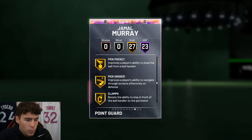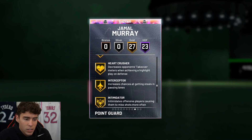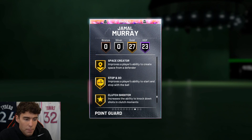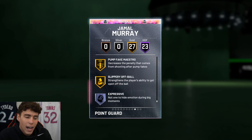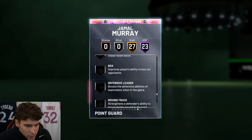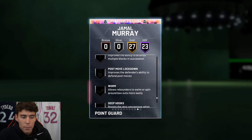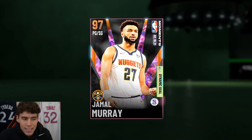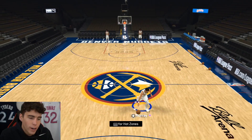He's got 27 gold badges including ankle breaker, lob city passer, pick pocket, big dodger, clamps, hard crusher, interceptor, intimidator, pro touch, showtime, bailout, space creator, stop and go, green machine, hot zone hunter, and slippery off ball. He's not missing many badges — rim protector and chase down on current gen are the main ones I'd look to add on next gen. Definitely give him the blinders badge because that is going to make Jamal Murray next-level good.